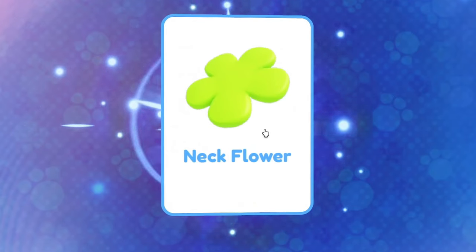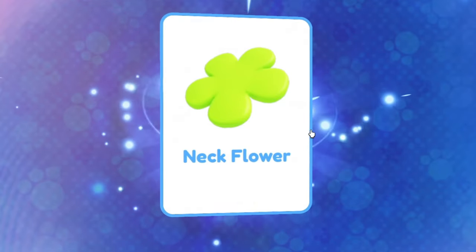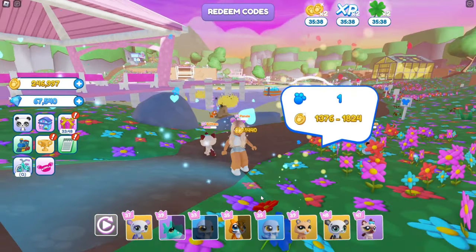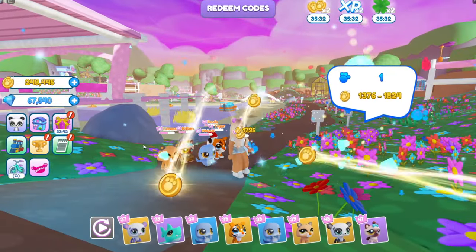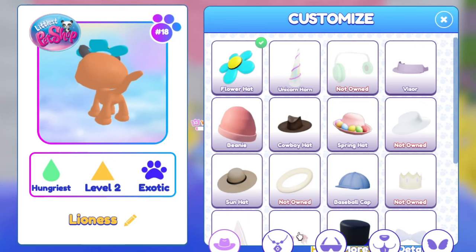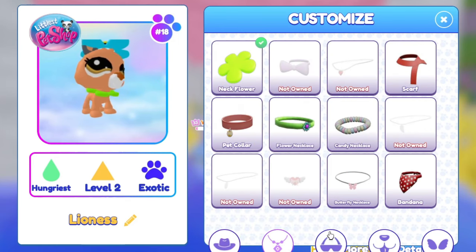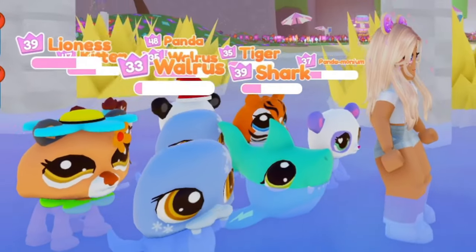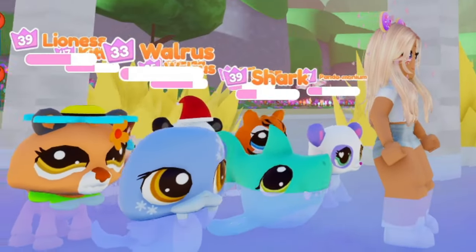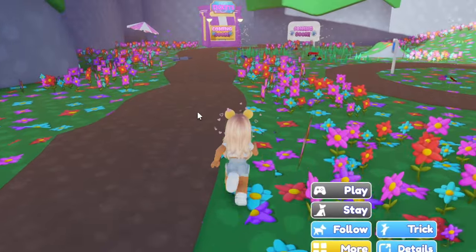Oh, is that something right there under this little gazebo? There's something — it looks like another flower, a neck flower! Let me quickly turn off the autoplay. I think my lioness is going to be my beautiful flower model — she'll wear the flower hat, the neck flower, and the hair flower. She's totally decked out!